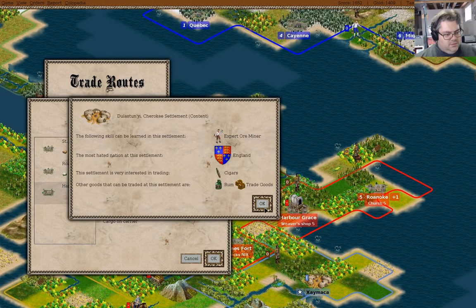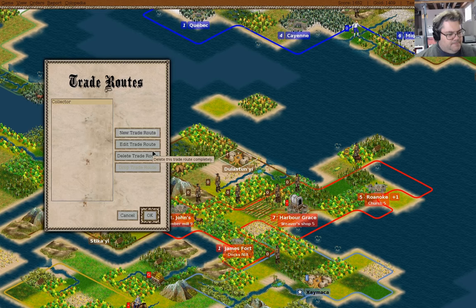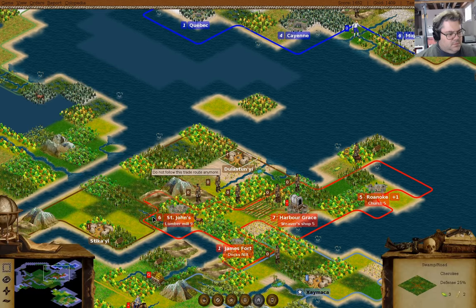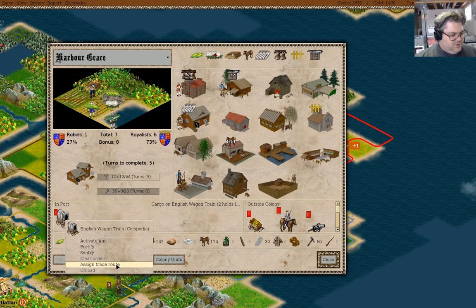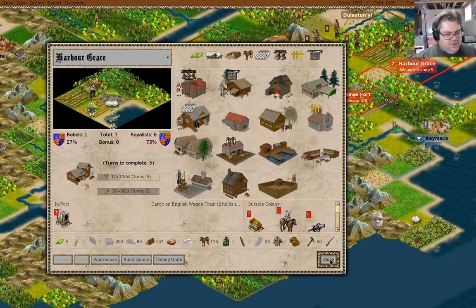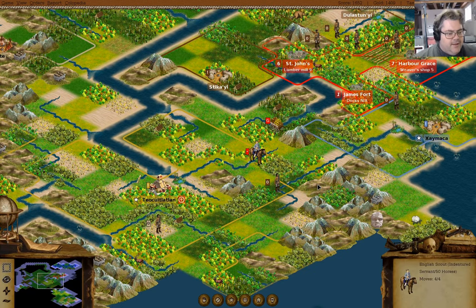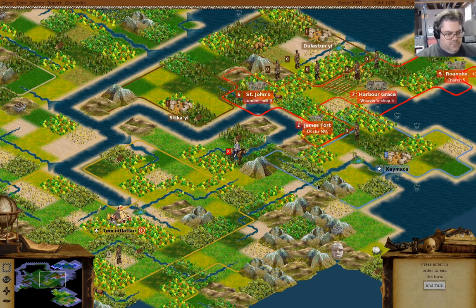Okay, so we'll do that. Assign trade route — this one. Now it's on a trade route. Good. Now it's on a trade.